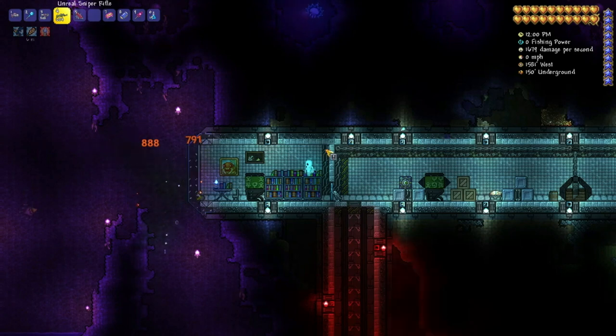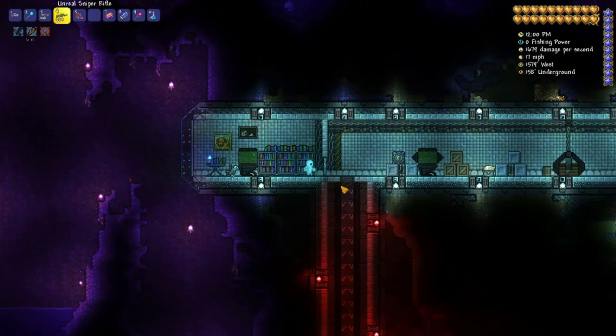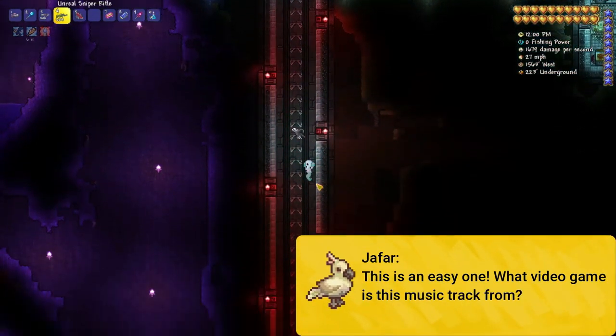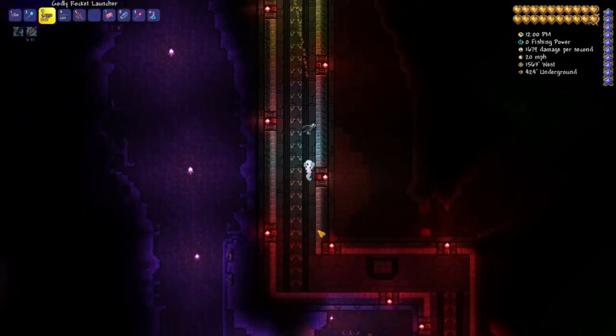This would be an office that one of the head scientists would use for research. And these lights are red — that can't be good. We must be directly over top of a pretty dangerous SCP if that's the case.